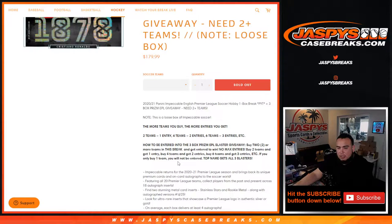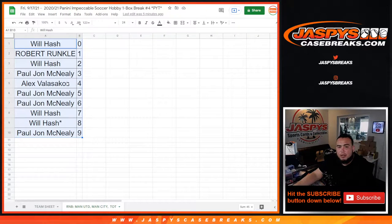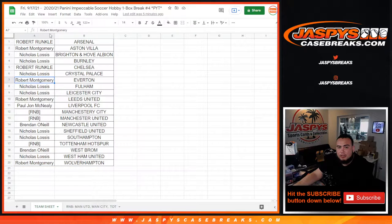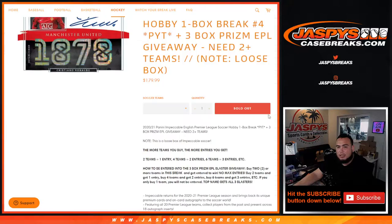What we'll do is we'll randomize the customer names. Top names get all three blasters — so we're giving away three blaster boxes. Only the customers that bought in straight up will have a chance at that. We'll look at the end of the break and see who bought two or more teams. Good luck, guys.